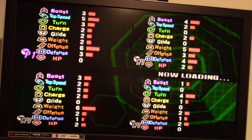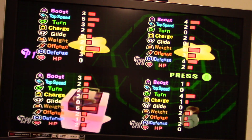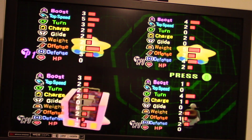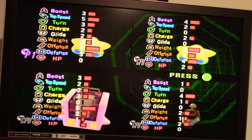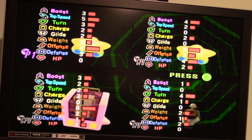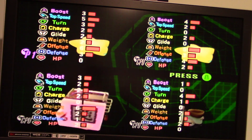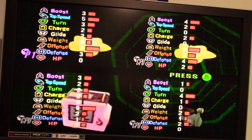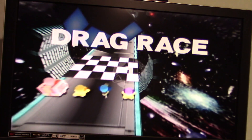Alright, let's check our stats here. Looks like the most I got was offense - I got 6 of those. For the rest of my stats: 3 boosts, 5 top speeds, 3 turns, 2 charges, 2 glides, 2 weights, 3 defenses, and no HPs at all. Anyways, let's find out what our stadium map is going to be - drag race! Alright, let's see what happens here.